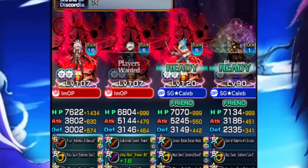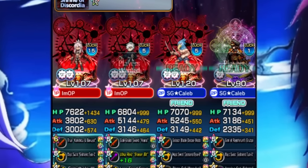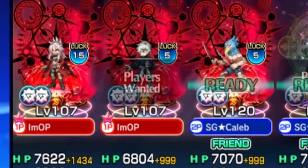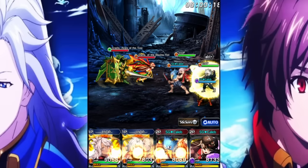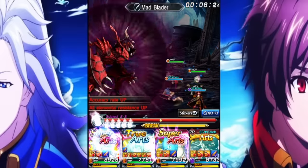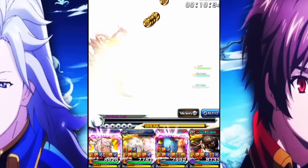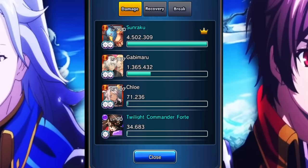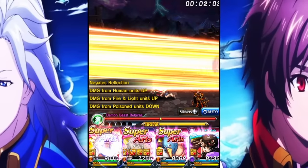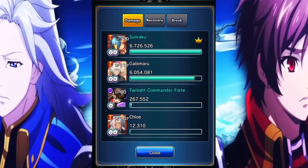For nuking, the team comp I really enjoyed was pretty much mono fire with Forte also involved — Sonraku, Gabby Maru, and Chloe. Damage on this team is absolutely insane and happens so quickly because everyone has fast animations. We fought against B3, and with everyone's super arts, plus Gabby Maru's true art buffing everyone's damage wildly, B3 just crumbled. Sonraku hit 4.5 million, Gabby Maru hit 1.3 million. Against Shingle Lost Specialty X, the damage was absolutely insane — it happened in four seconds.